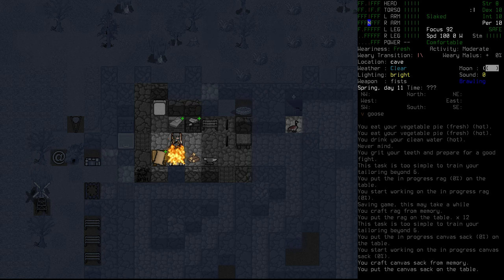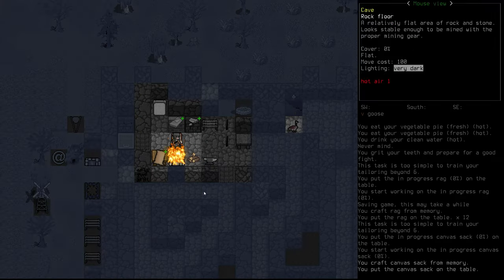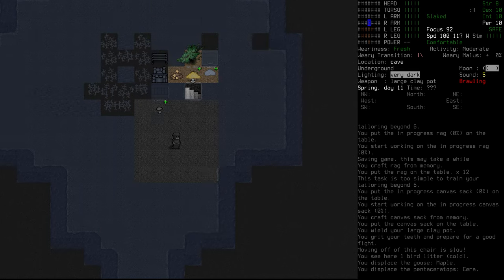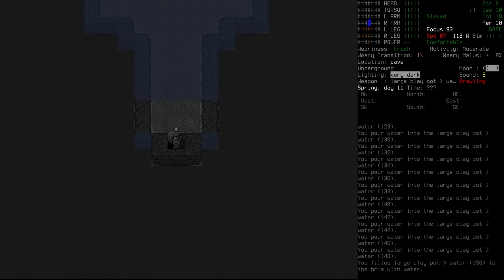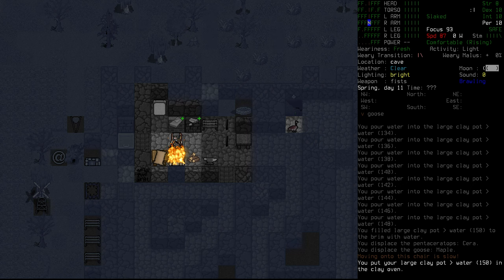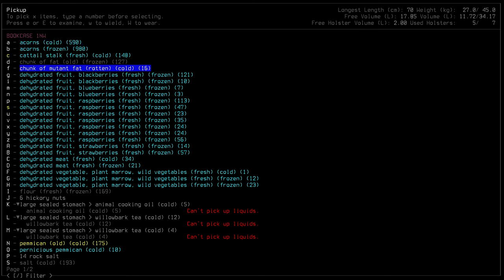We are going to need a lot more water. The large clay pot actually contains a lot more than the clay canning pot we've been working with — only 25 liters in the canning pot, whereas we can fit 37.5 liters into the large clay pot. So I think we'll go fill that with water. We're also going to be harvesting mushrooms today. We poured 150 units of water in, and we'll plop that into the fire to start processing. We've got all of our acorns in there, along with some rotten fat.